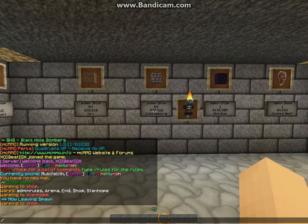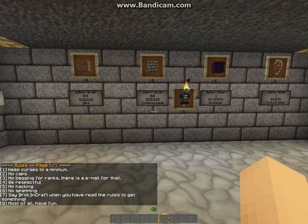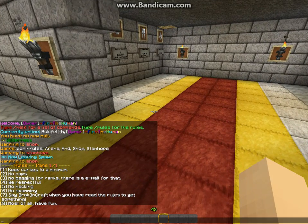We also have factions. Now, if you type slash rules, it'll show you the rules, as you can see right here.